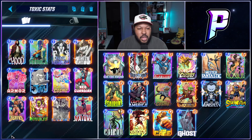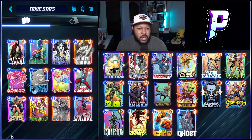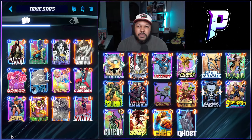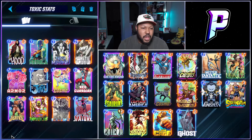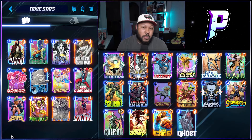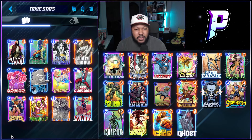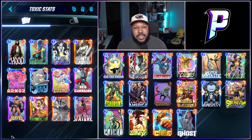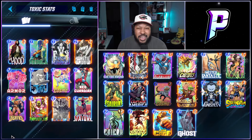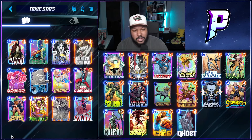There are some interesting cards in this deck like Red Guardian, Cosmo, and Armor — so why is Armor in here? You have Niko as well, and you can do some cheeky stuff with Armor. If you have priority with Annihilus, you can try to fill up a lane by playing Armor all the way on the right, then Sentry, then Annihilus on five, and on six you fill up that lane so their Void stays on their side.